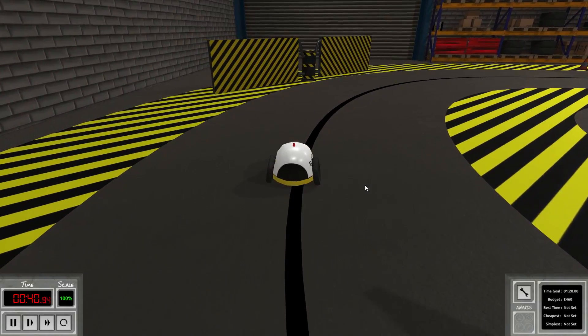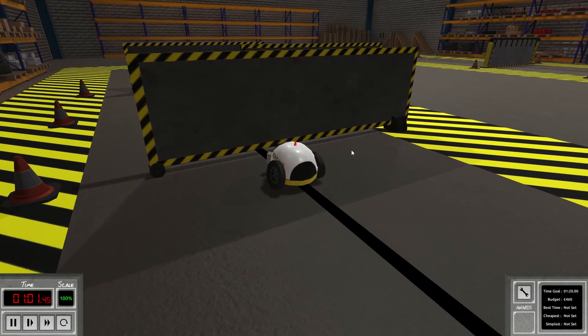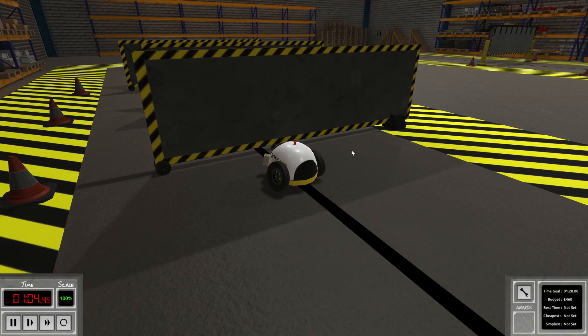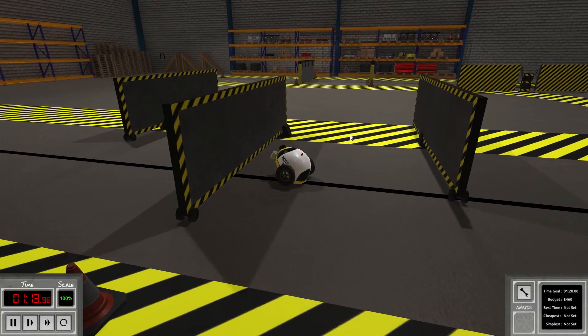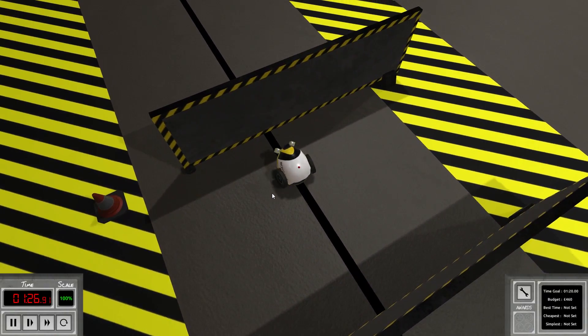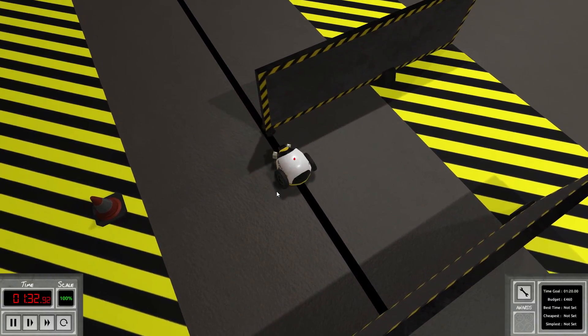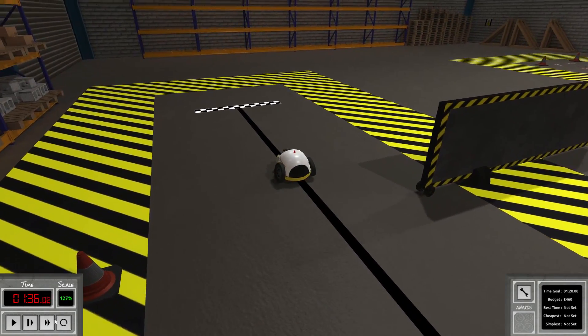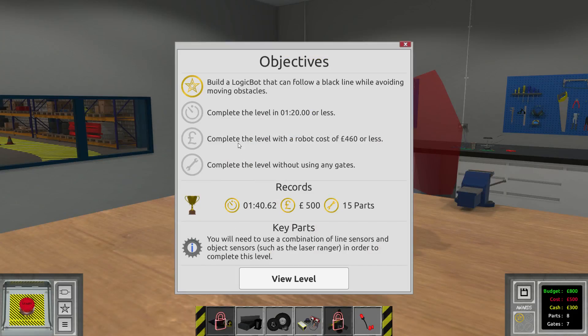This doesn't look good — but we're making it. Perfect timing, I would say. Holy cow. Right now we need to wait a little bit. That's exactly what I wanted to see — and you can go. I think we did it. Something goes wrong here — it almost crashed on us. You can do it. Get out of the way. Look at my robot, it's so excited to go forward. We did it, but we used up a whole lot more time — actually only 20 seconds more than required. We didn't get the other achievements: complete the level with a robot cost of 460 — ours was 500.